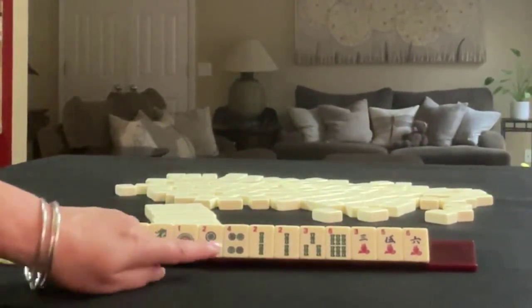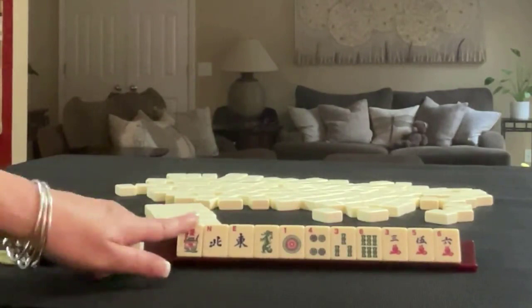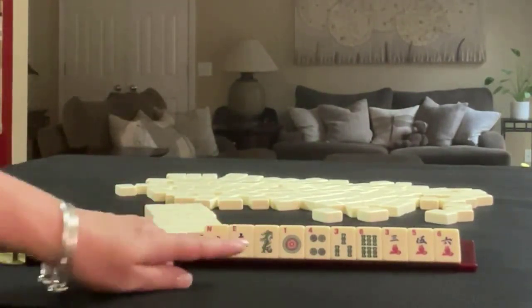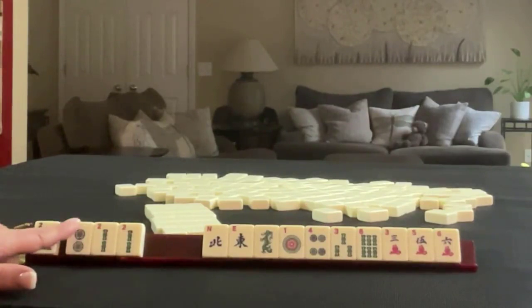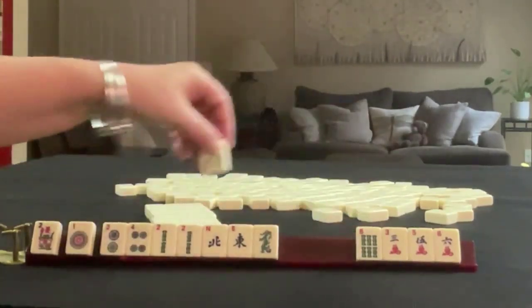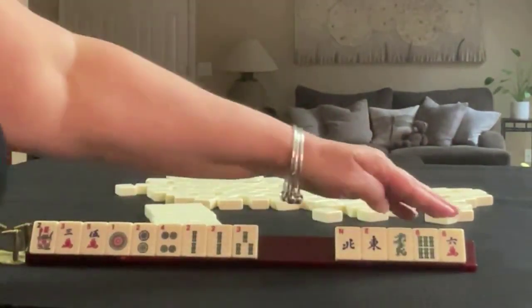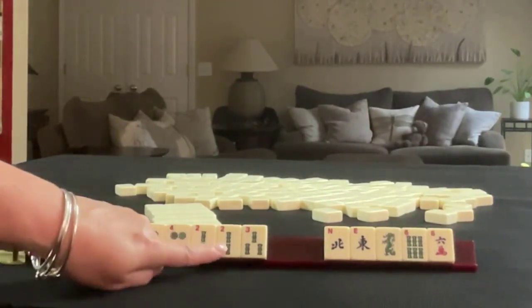If these were my tiles, I'd build around the twos. I would keep the flower because I rarely pass flowers. With the remaining tiles, I think I would keep consecutive tiles around the two — so either one, two, three, four, or two, three, four, five. I probably wouldn't keep the sixes because we have no eights for a two, four, six, eight hand. So this is probably what I would focus on, again building around the twos.